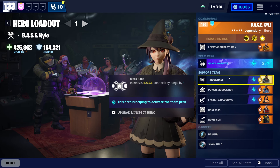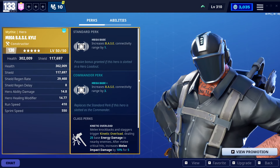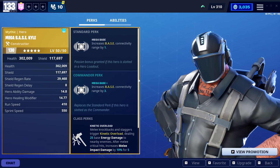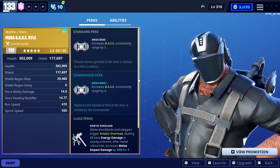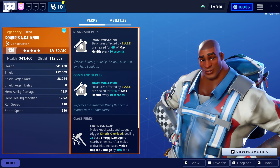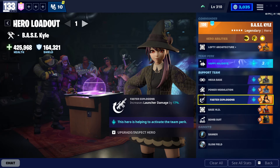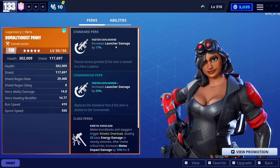For support team we've got Mega Base. He's actually really good for shelter missions because normally the base covers the entire shelter, but Mega Base allows that extra connectivity — an extra floor gets based up. Power Modulation over Power Base Knox gives us some self-repairing on our structures. I like that a lot, especially because I believe this mission has Exploding Death Bomb.